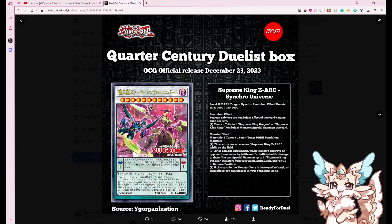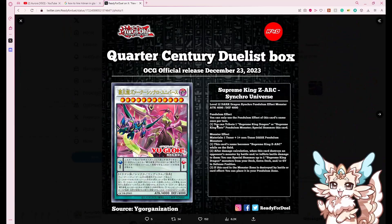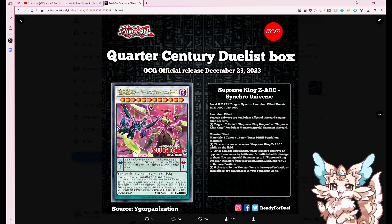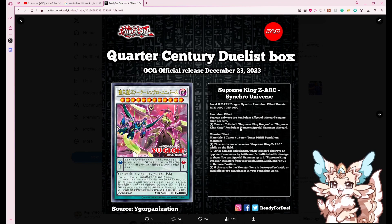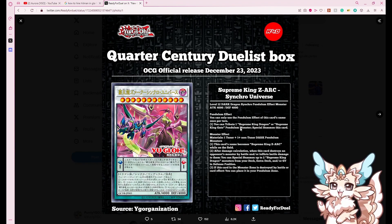Let's talk about new support: Supreme King Zark. It's cool, I guess — it's a pendulum synchro, a level 12 dark dragon. This is for Red Archfiend. You only use the pendulum effect of this card's name once per turn. You contribute one Supreme King Dragon or Supreme King Gate pendulum monster with this card.